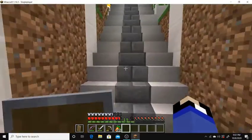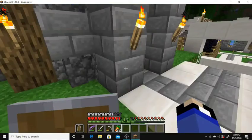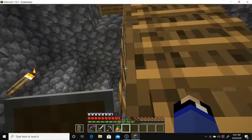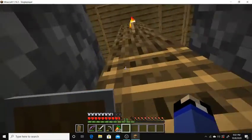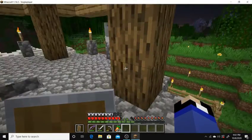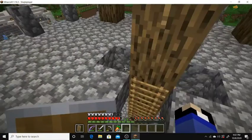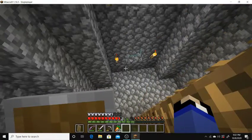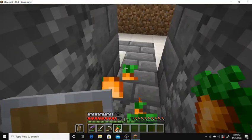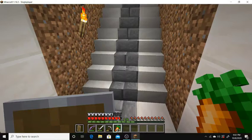Coming down here — this is actually one of the latest builds I did. It doesn't have a door for some reason, I don't know why. It's basically just the guard tower. And so are those. A cool stairway.